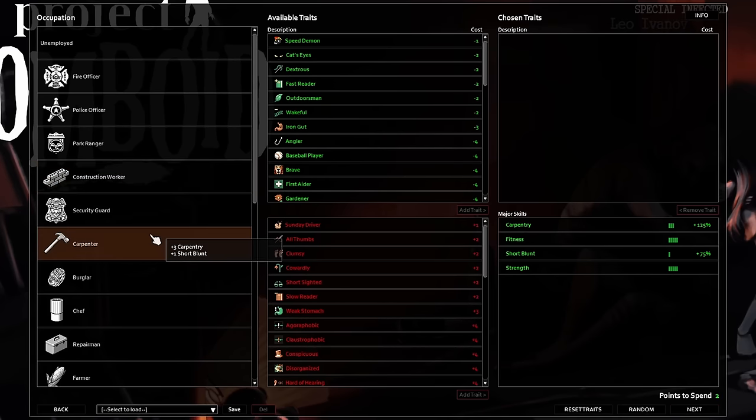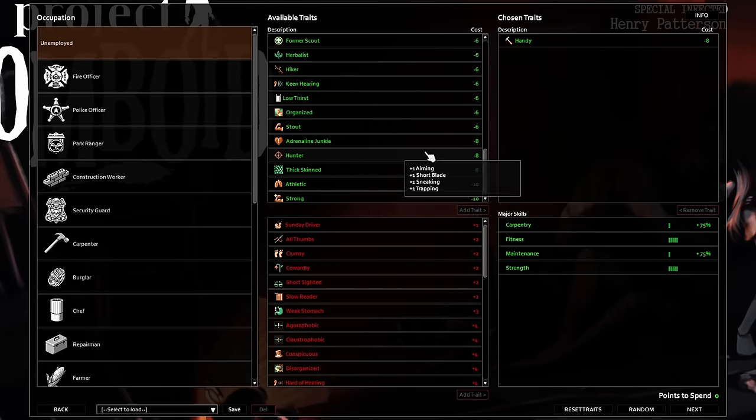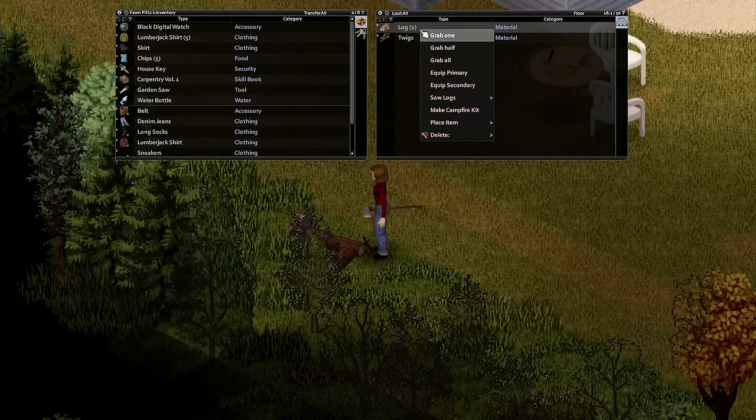When it comes to traits, you can select Handy for an extra level as well as faster and stronger constructions, for the cost of 8 points. Specifically, this trait gives a bonus 100 HP to all constructions except for walls. For levelling carpentry, the best way will depend on the tools you have available.